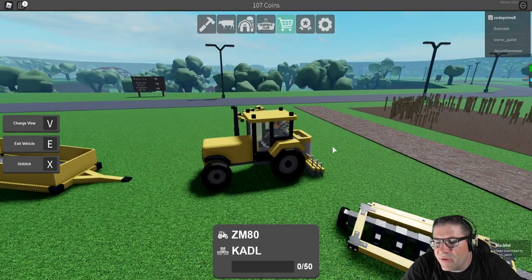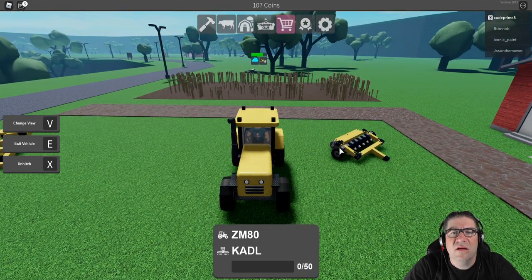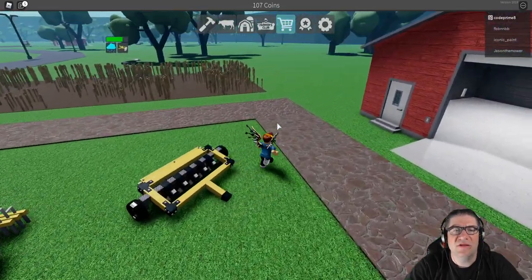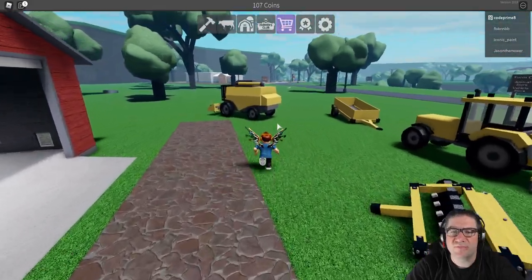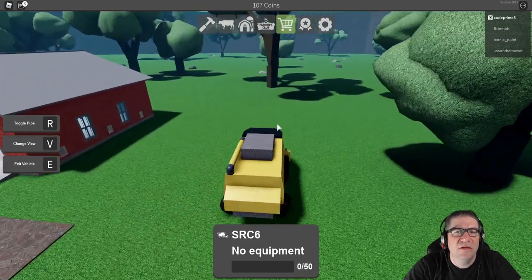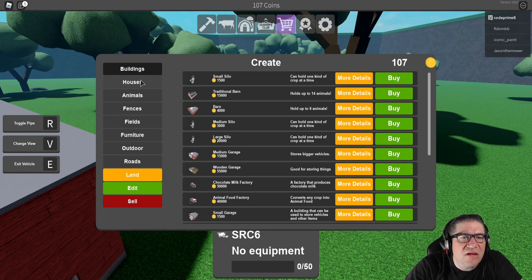I've been blacklisted by Iconic Paint — oh okay, I didn't realize we needed to be wary of our surroundings. Okay, so get back in the harvester. What's all these rocks back here — can I break rocks and stuff? More details... can hold one kind of crop at a time. Traditional barn, medium silo — it's a lot of coin.